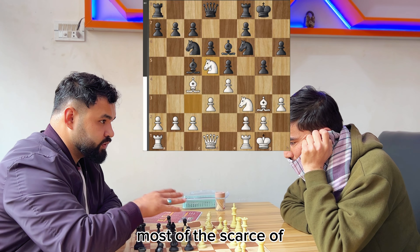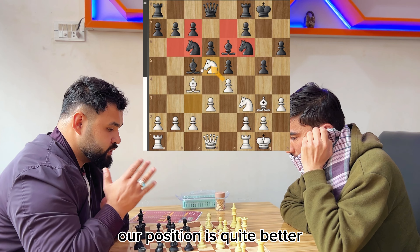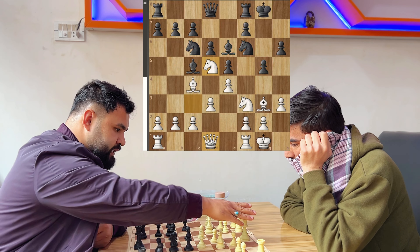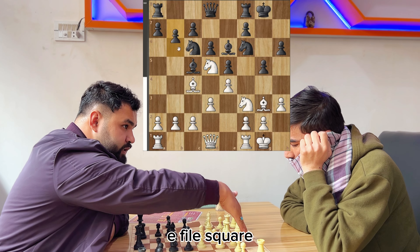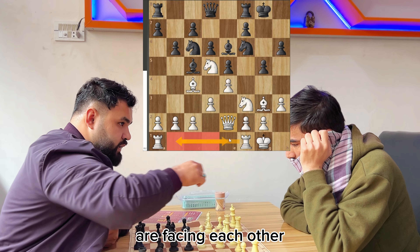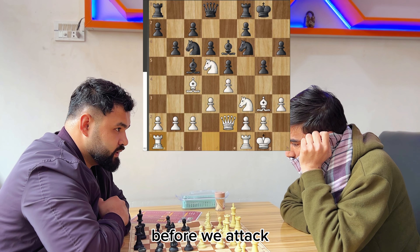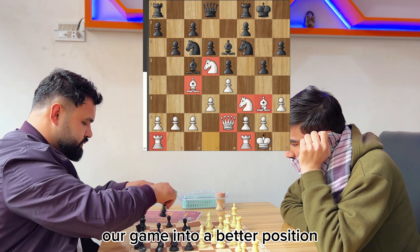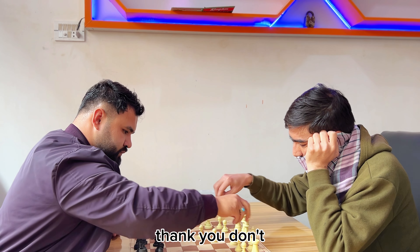We see the knight is inside the center of the game, covering most of the opponent's squares, and we are in a better position — much better than playing without any strategy or planning. The queen will be on the e-file or d-file square, and the rooks will have a complete path. When the rooks are facing each other, we call this completed development. Development must be completed before we attack the opponent, as it puts our game in a better position. We'll meet you in the next video — take care and don't forget to subscribe.